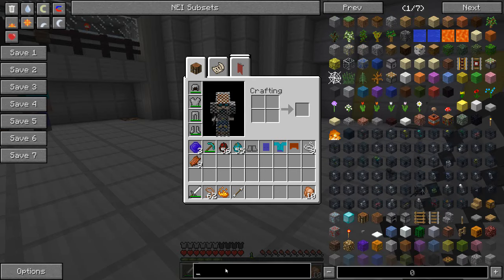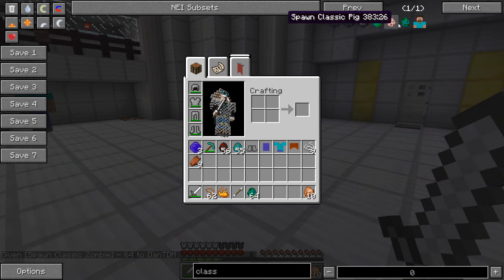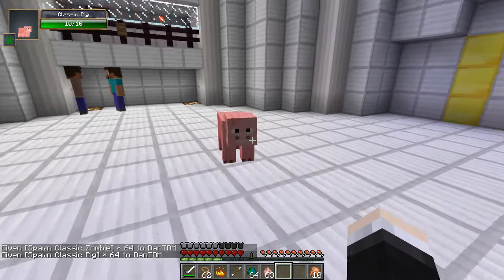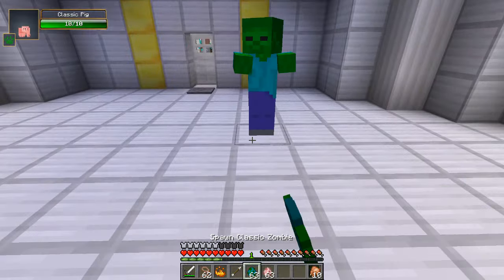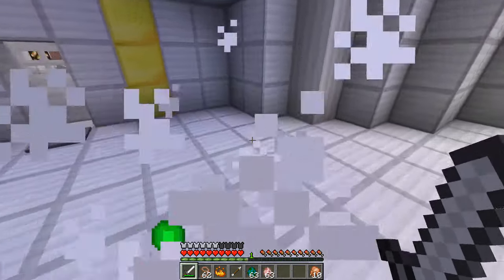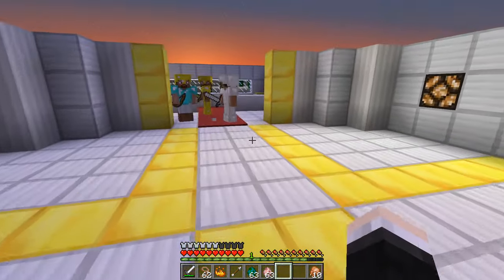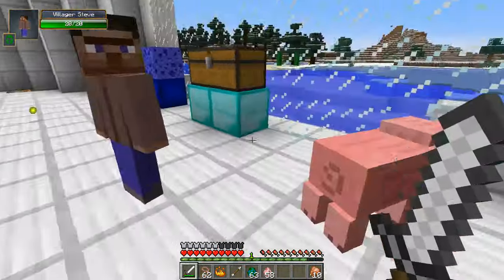There are a couple of other things as well - classic zombie and classic pig. Here's the classic pig with the old-school face - quite interesting ears too. Look, they're having a conversation, they love each other! Then we've got classic zombie who is bright green. And I think that is pretty much the Steve mod - it's a lot more interesting than you thought it was going to be! Oh guys, classic pig and villager Steve - don't get in arguments!